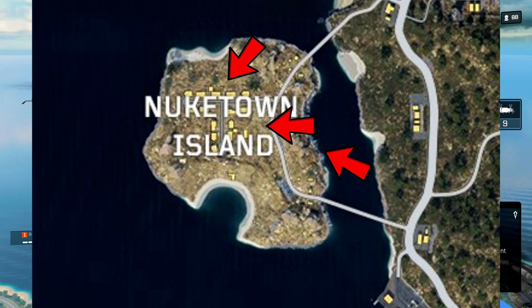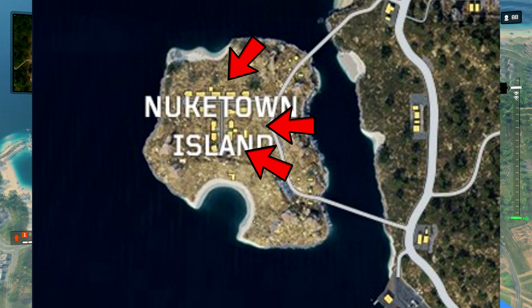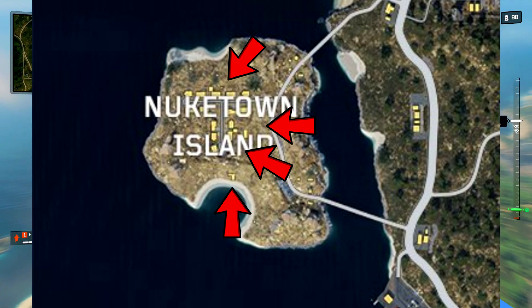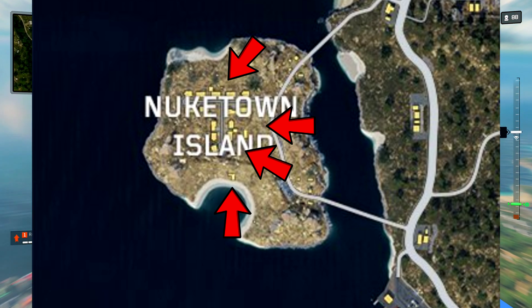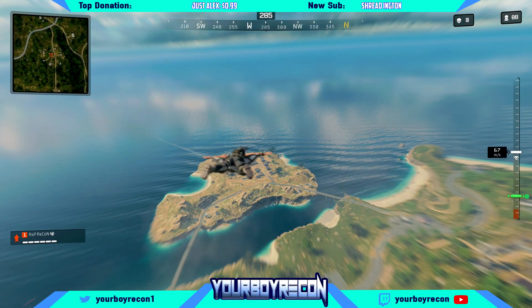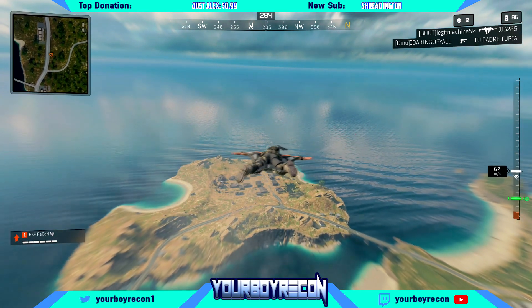Just down here on the right side of the houses you will find another entrance, and last but not least, if you head to the beach you will find an entrance right there. Those are the four different ways you can get into this bunker. Make sure you assess where you want to go by looking at where people are landing.